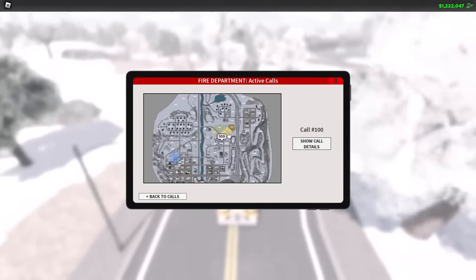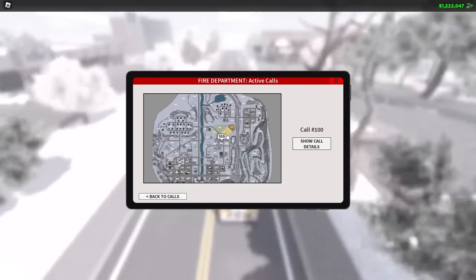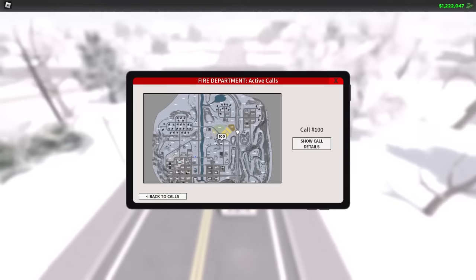Looking at our MDT here, there is a fire that's just been started. I've just started a fire over near the prison, so we're going to go and respond to this and show how to use the fire hoses.